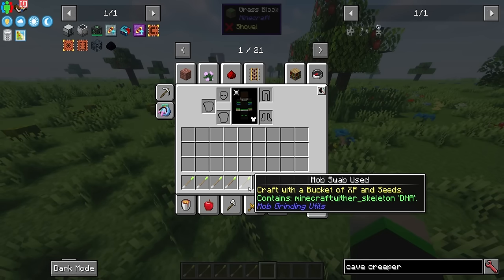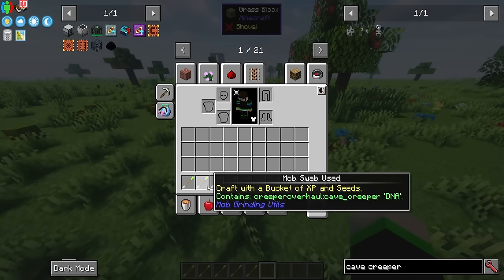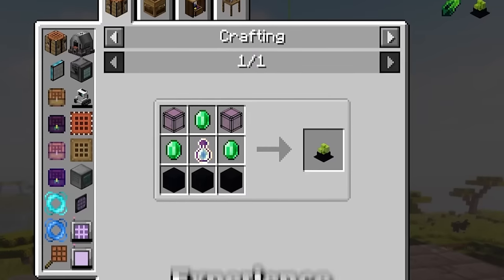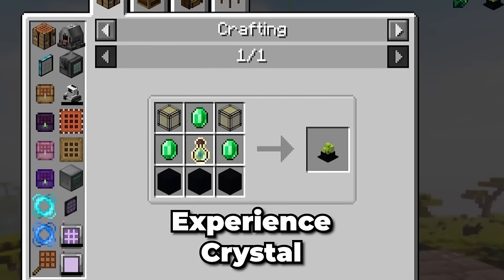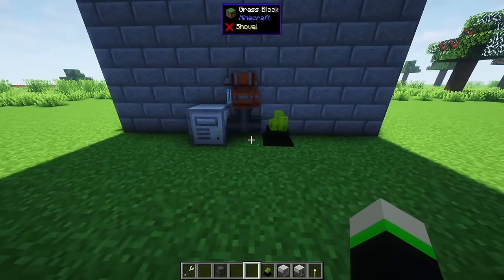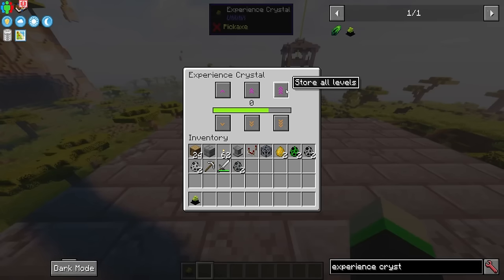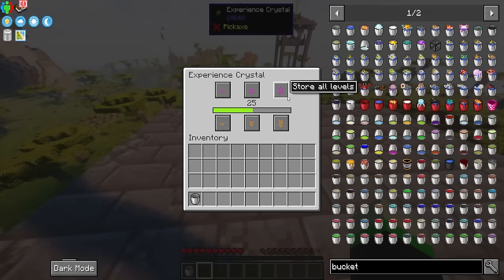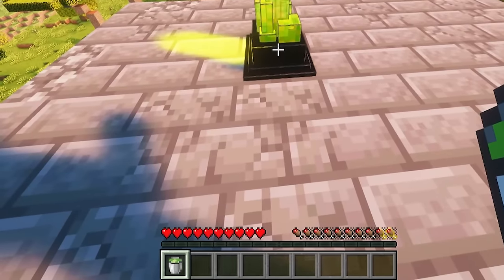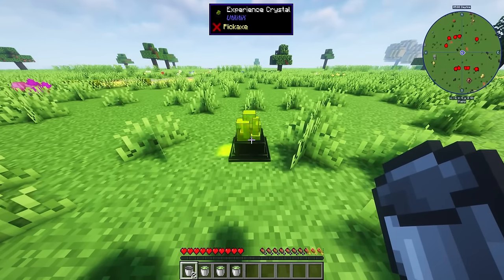Once you have the swabs, you need to take that DNA and convert it into a mob egg, and to do that we need buckets of experience. The easiest way to get a bucket of experience is to make the experience crystal — this is from the mod UtilityX. We're going to need this later on in our mob farm setup anyway, so you might as well make it now. To use the crystal, place it down and use the arrows to put your levels into it. If you have enough experience stored, right-click on the crystal with a bucket and get yourself a bucket of experience, or essence — it doesn't matter. Go ahead and collect about five buckets worth of experience.